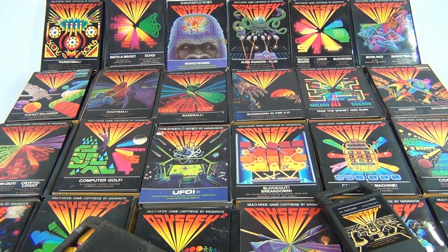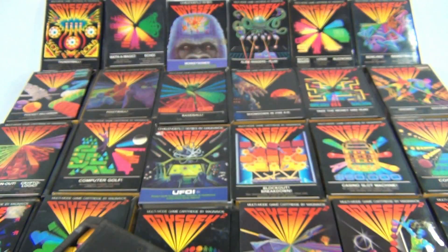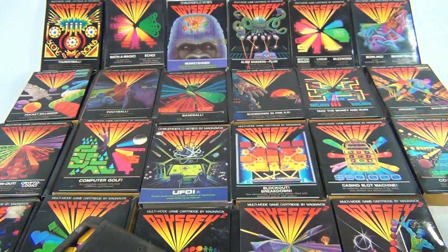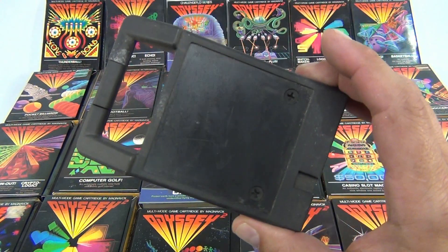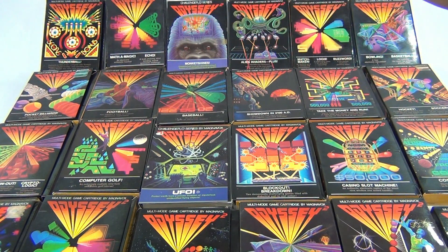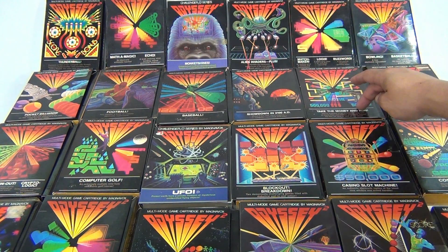We have an open cartridge of KC Munchkin with no box, and we have the empty Table Soccer with the instructions. Here's a cartridge with nothing on it — the mystery cartridge. Starting in the top left: Thunderball, Mathamagic, Monkey Shines, Alien Invaders Plus, Matchmaker, Logics, Buzzwords.